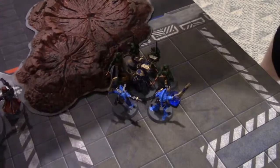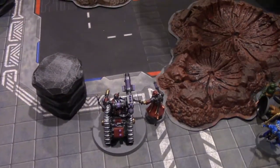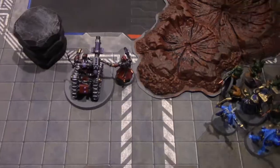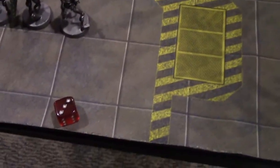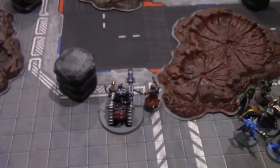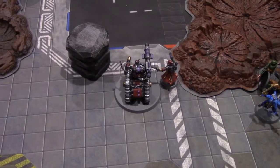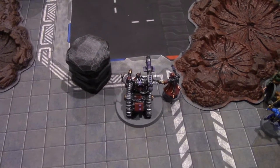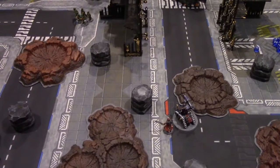Adeptus Mechanicus goes next. Rolling a d6 for movement bonus and a random chant. Chant result: five — Invocation of the Machine Might. All units gain plus one strength for the turn. Moving with a d6 added to normal six-inch move — three, so nine total. Adeptus Mechanicus moved their full movement away from melee and other players.